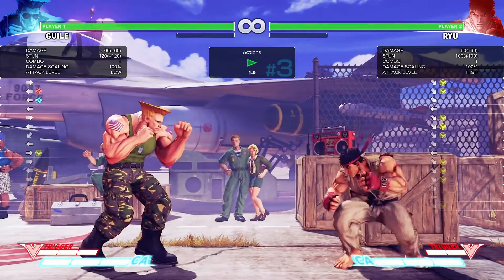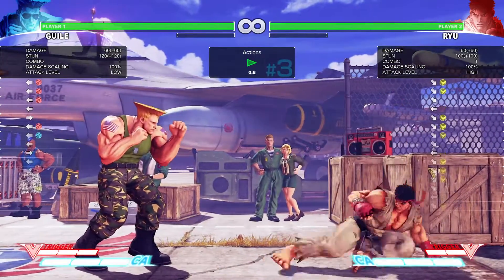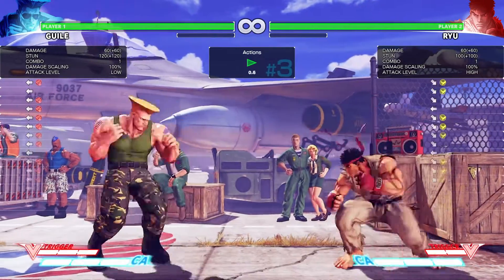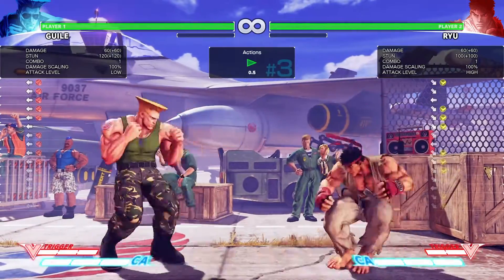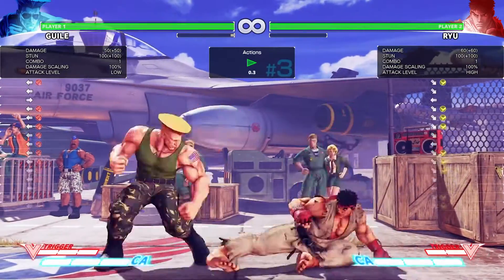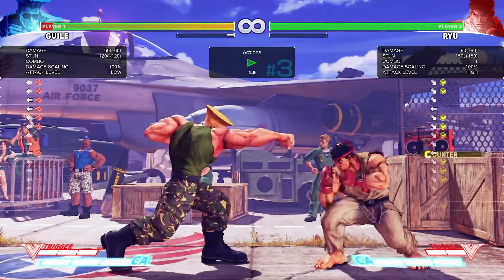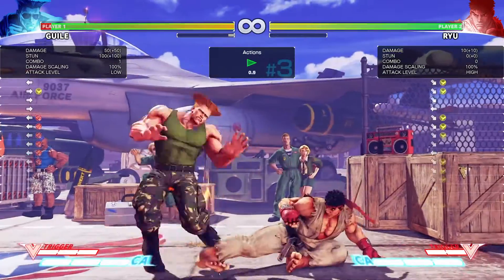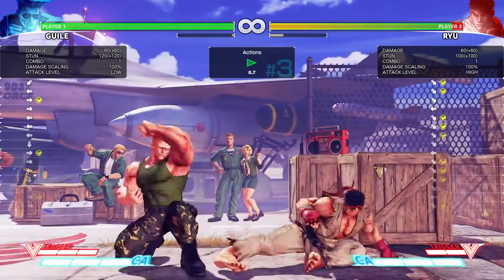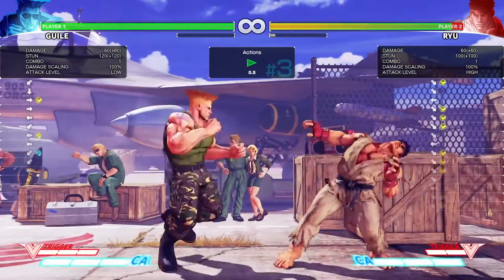It's really important that you know how to use these pokes and space them out. Many people that use Guile will be used to doing Stand Fierce, because it used to be really good in Street Fighter IV. In this game it's still good, but it's not as good — characters will whiff punish it a lot more often than they used to in Street Fighter IV. But if you use Forward Medium Kick, and it hits, it's plus two — so you can actually throw a jab or a medium push right after, and if it's counter hit, you get the jab.